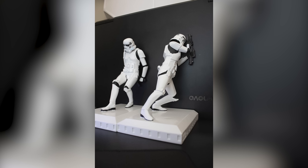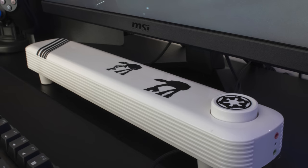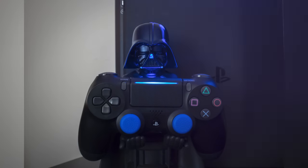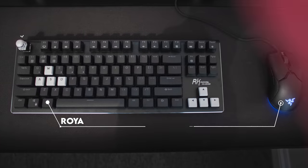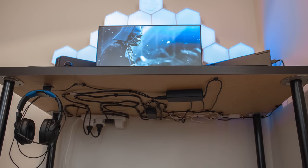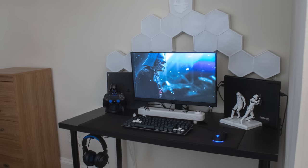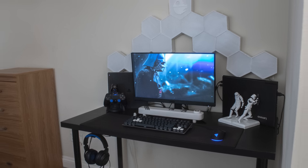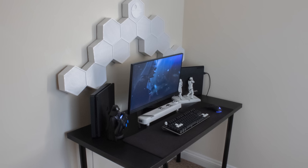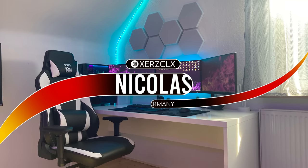He used a couple of stormtrooper bookends to hold up the laptop — a clever way to add personalization and function. You can see the stormtrooper theme incorporated elsewhere too: stickers on the soundbar, a Darth Vader controller holder, and even some keycaps on the keyboard. Cable management is handled underneath the desk — he didn't have much room to work with, but he did a great job keeping everything organized with a symmetrical layout. Andre might not have much, but I'm really impressed at what he achieved on such a tight budget. Thank you Andre.